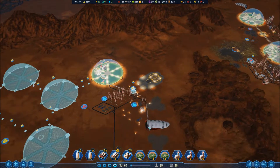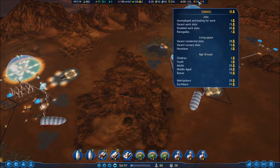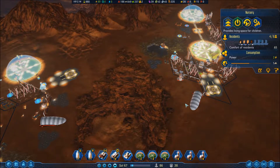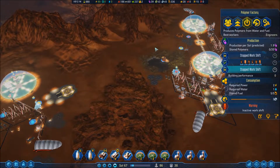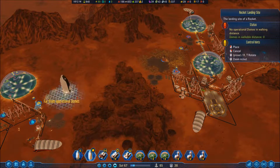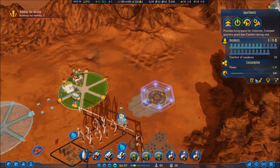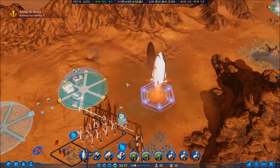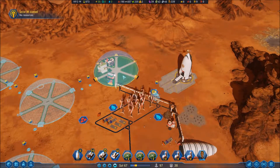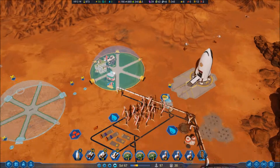Passengers are exporting. There are loads of people becoming seniors right now, but the kids should increase. Food is going superb. Oxygen is going good — producing three and there's only 2.1 consumption. New colonists have arrived.